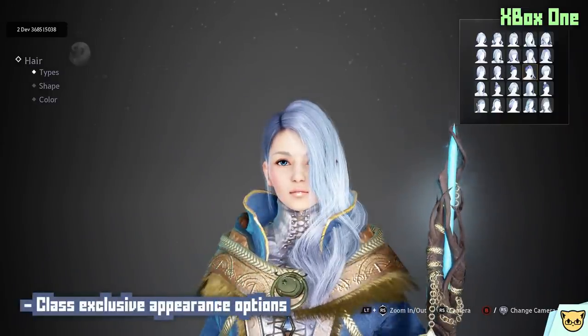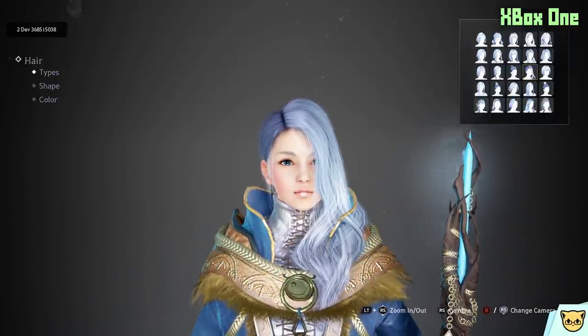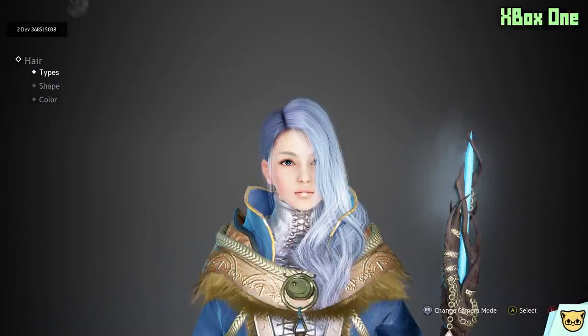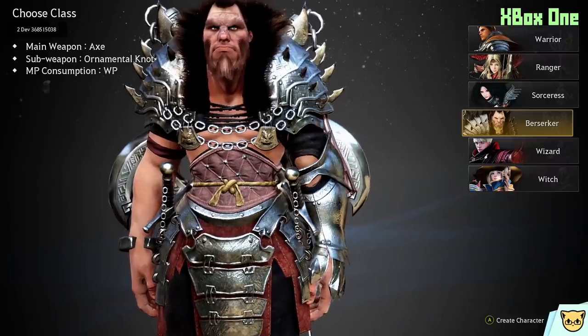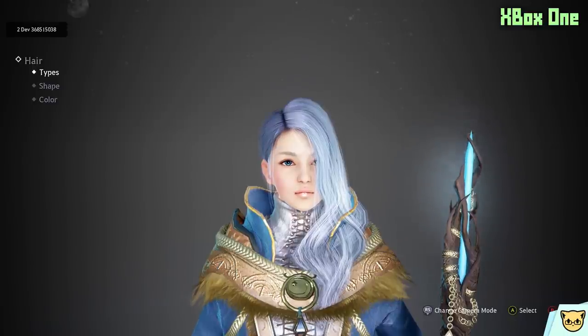But it doesn't stop there. The appearance options for customizing the character are also dependent on your class. If there's a hairstyle you really want, or a face shape you'd prefer, or — in the berserker's case — maybe you don't want this hunched-over posture, or you do but would like it on a different class — too bad, you're stuck with what you're given. Some classes have more hairstyles than others. The wizard has an old man preset, but the witch doesn't have an old lady preset. You can only change the base shape so much without being able to perfectly recreate a face from another class. The berserker's face will never look like the fighter's face. It feels like a missed opportunity, and like extra unnecessary work on the developer, who has to create different presets every time they add a new class instead of having one frame with all options available to all classes.